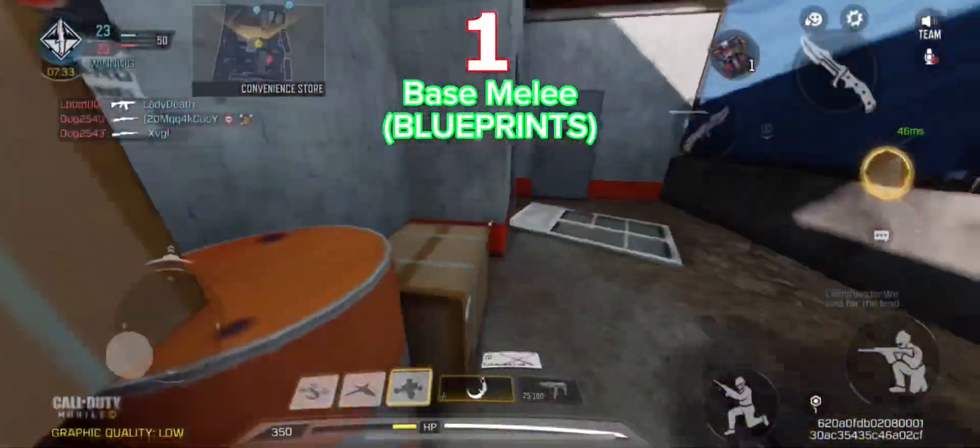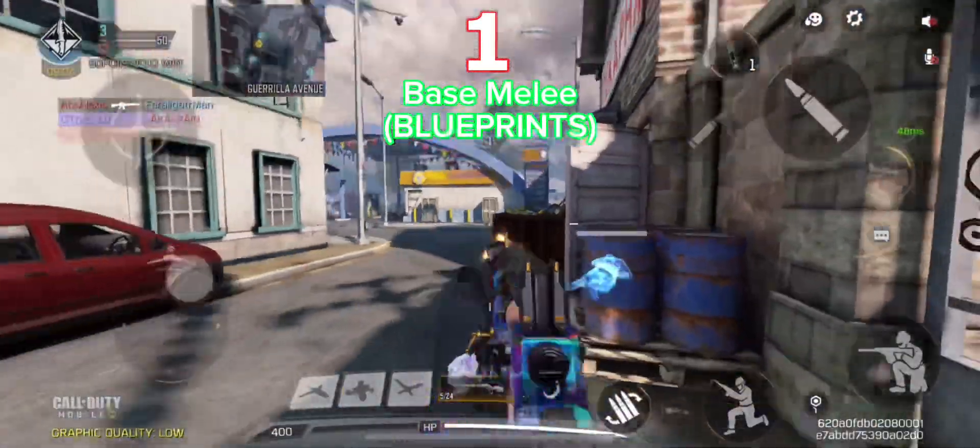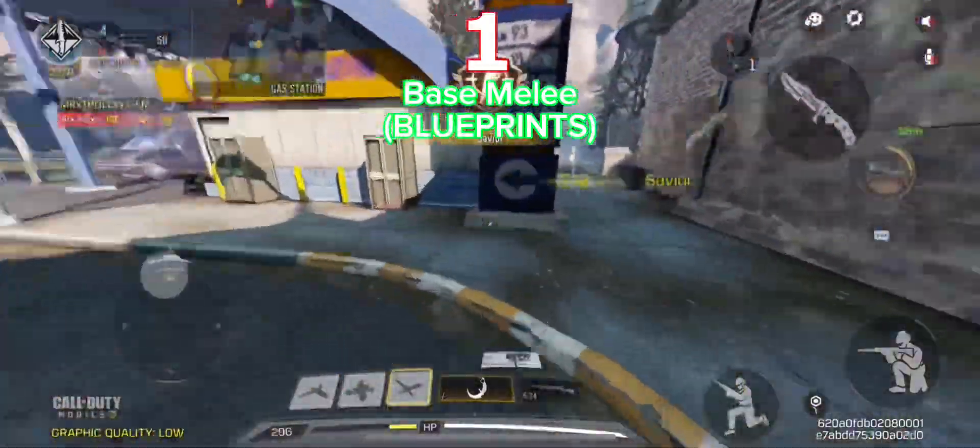At number 1, I have the base melee with the blueprint of the karambit. I believe it has the fastest weapon swap time, along with it swiping twice so you can get double kills with it.